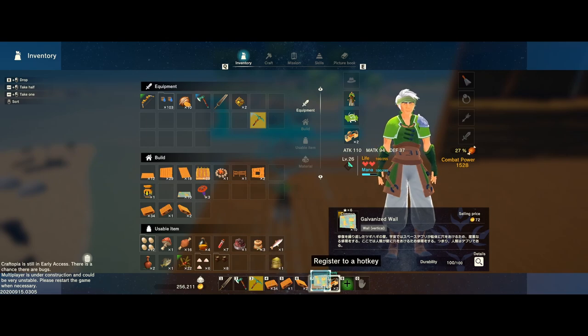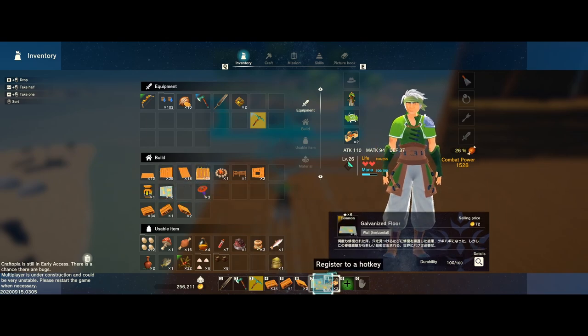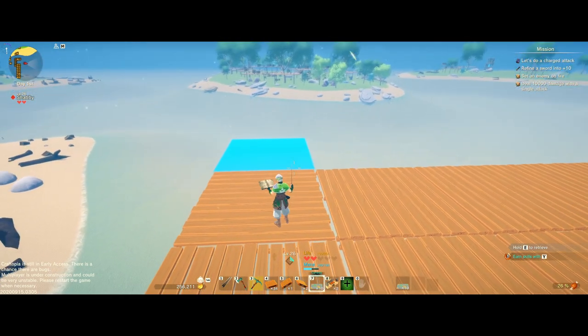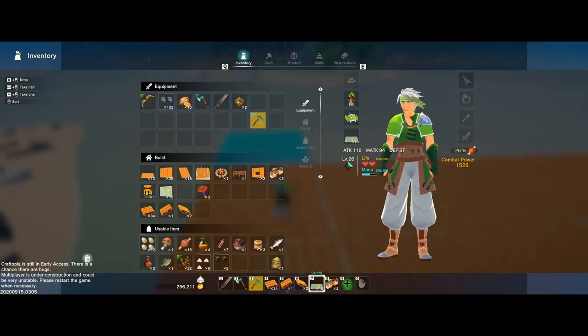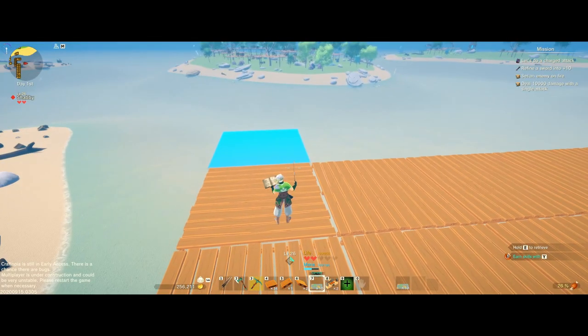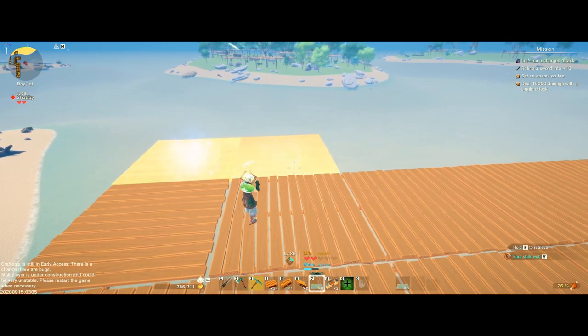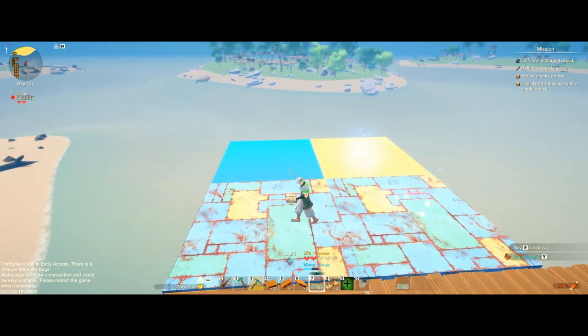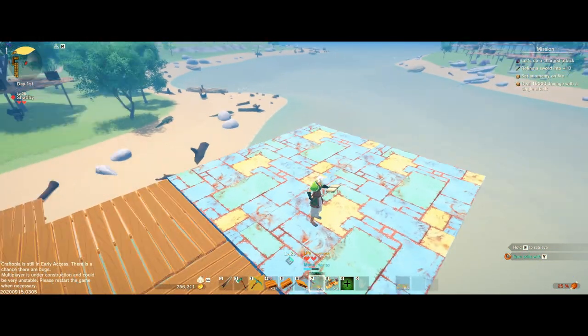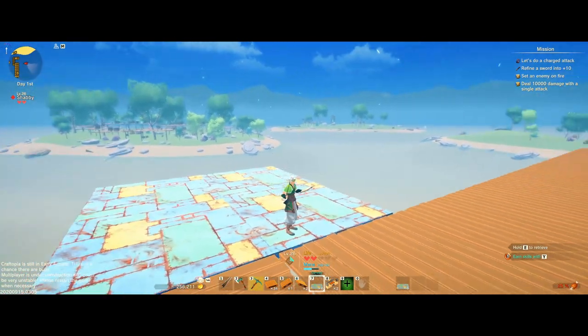I'm going to grab these new pieces. They came out today with what they called tin in the update, but in the game it's called galvanized steel — it's the first metal flooring and walling they've used. I'm going to drop a couple of these down and see how it looks. Pretty ugly, but that's what you'd expect for galvanized steel — it's like scrap metal.